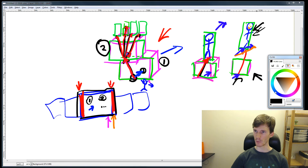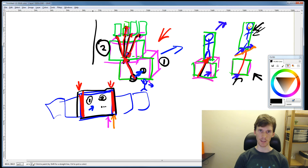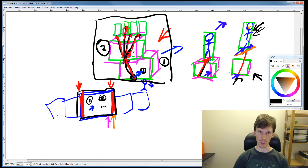One last thing: this tree of objects — branching out in all directions — is also used for level transitions.